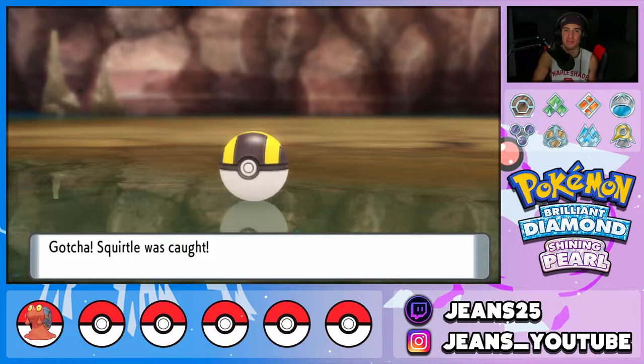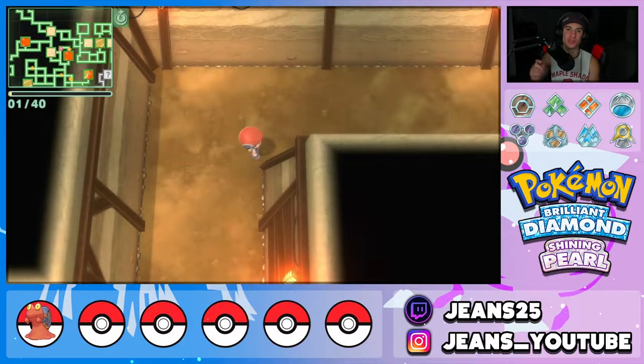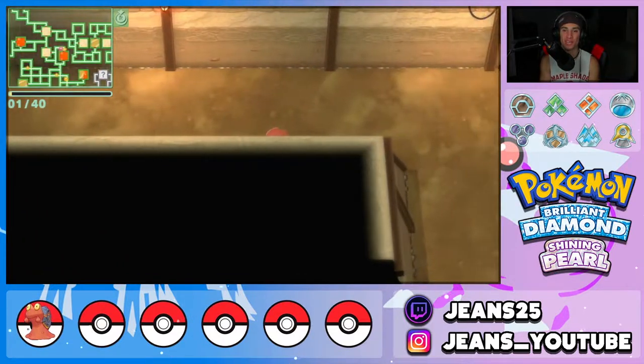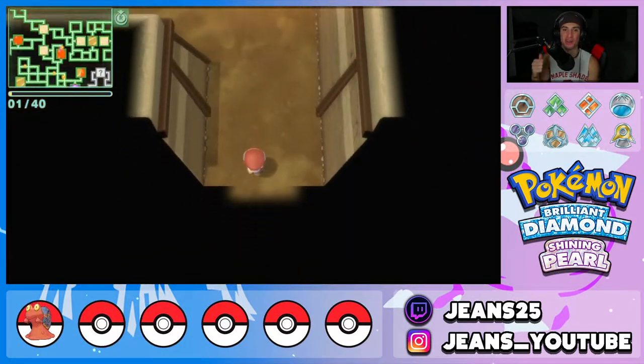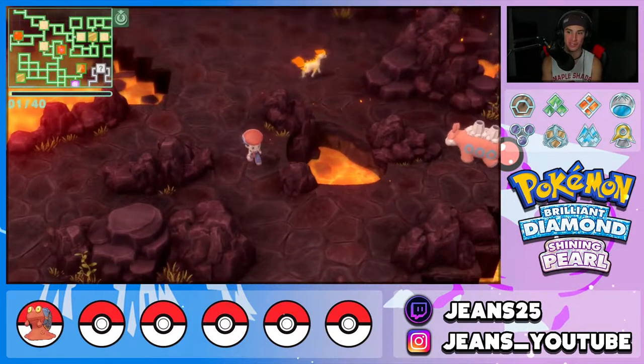Now let's finish the video by collecting the fire starters. Charmander, Cyndaquil, Torchic, and Chimchar are all located in two spots: the Volcanic Cave or the Sandsear Cave. We're heading to the Volcanic Cave — hoping for some first-try luck like we had with Totodile.